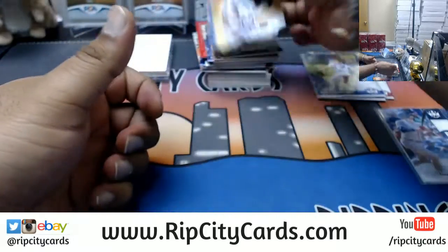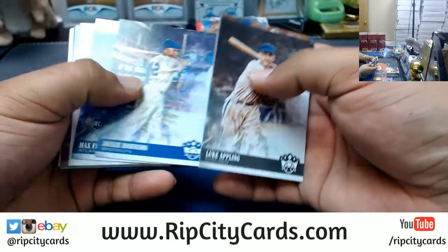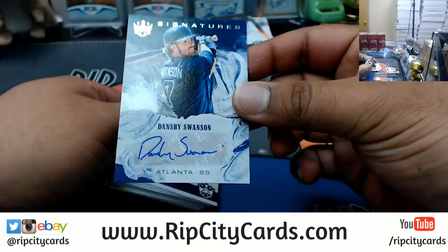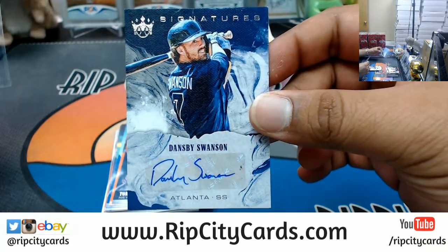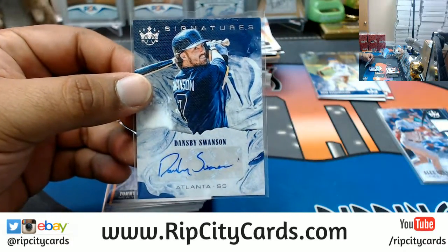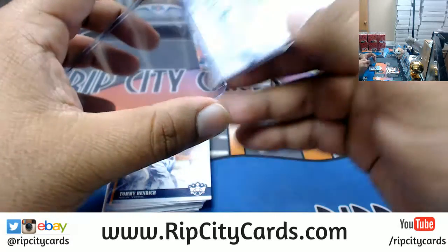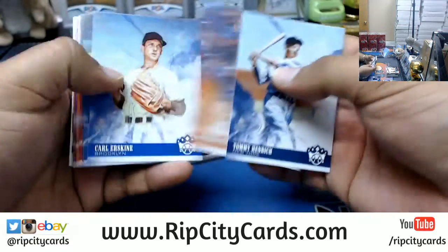All right, where's the auto? Not an Otani, but still a pretty good card, Jojo — Dansby Swanson, Braves stud with the autograph for you. What else we got?